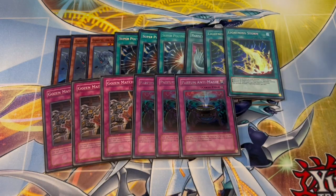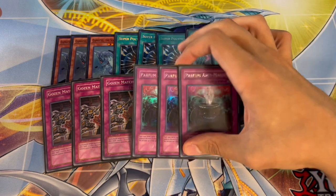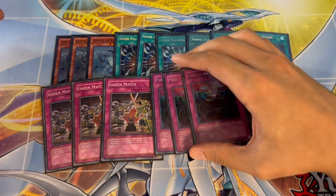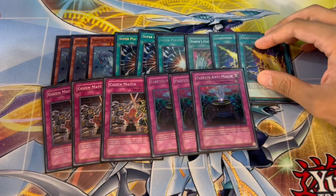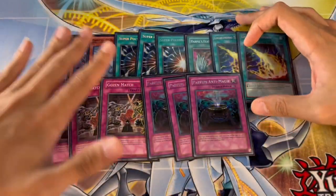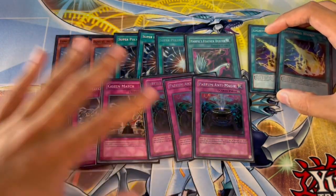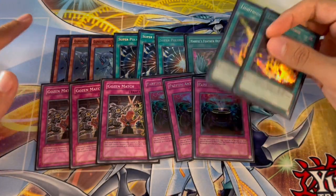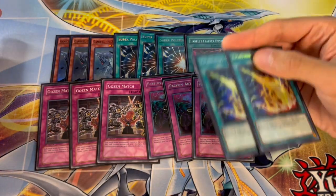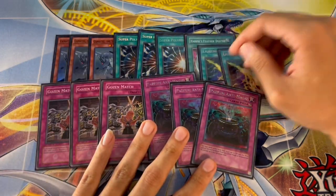Another card I really liked was three Anti-Spell Fragrance. We're only playing about four spell cards in the entire main deck, so setting Anti-Spell going first is absolutely insane. It's good into Mana Diem, Purrely, and a lot of other decks. The only thing I'd change is maybe the two Lightning Storms — possibly swap for Evenly Matched or something else. Everything else in the side deck I think was really, really good.